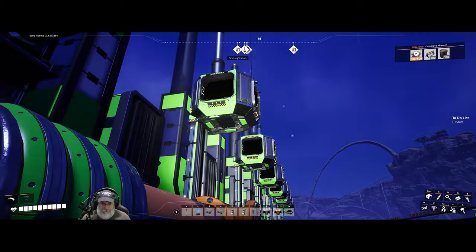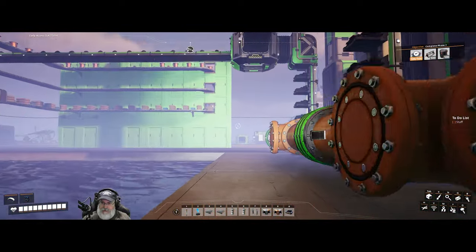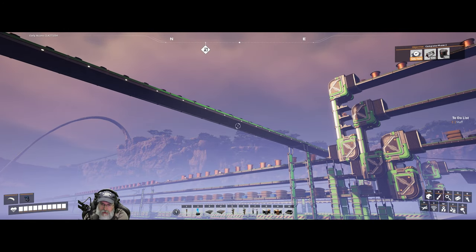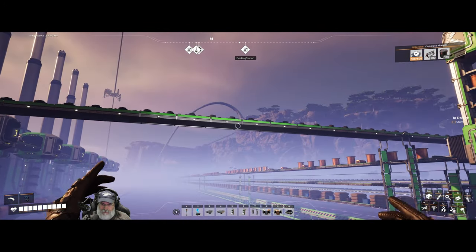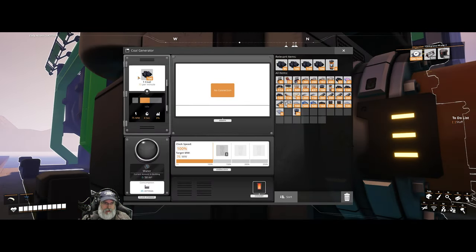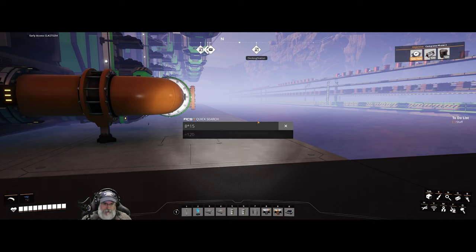I got that all fixed up and everybody's getting loaded up with coal. Let's talk about the coal for just a second. If you watched the last episode, you'll know I set up a Mark II miner on a normal coal node way up in the mountains, and ran a Mark II line down — which means it's feeding us 120 coal per minute. Each one of these coal generators consumes 15 coal per minute. We have eight of them. Eight times 15 equals 120. That's how that works — very simple.